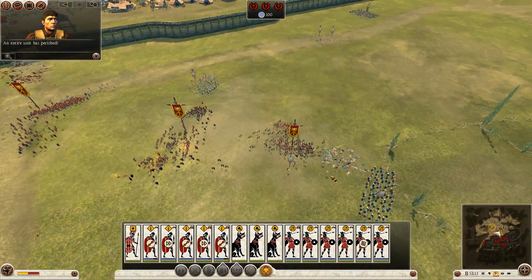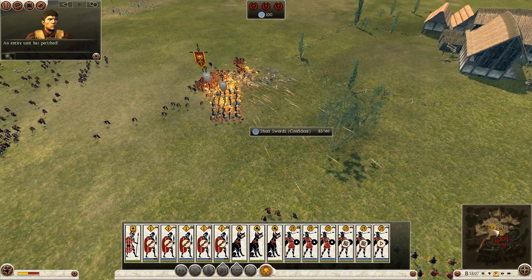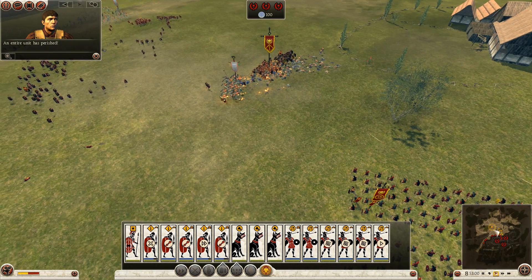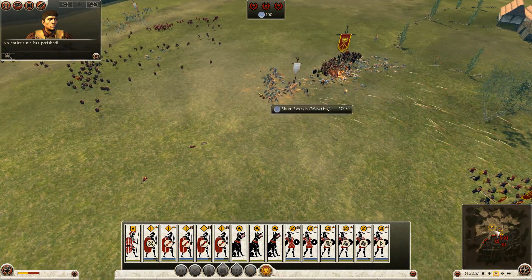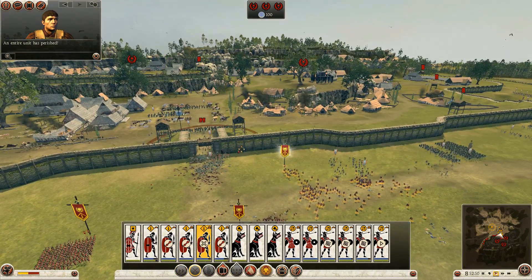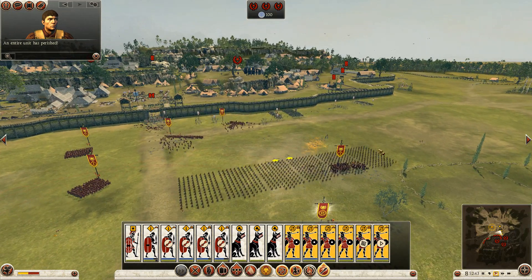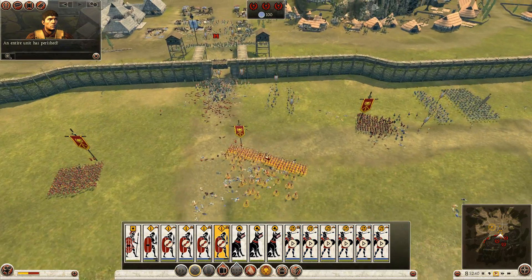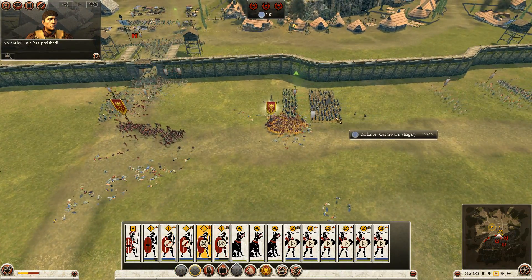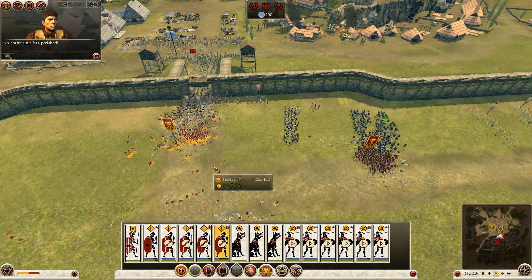That short sword group just got butchered — it went from 100 to 16 in two volleys from our column. Just look at those javelins being thrown, just butchering people down. If we can get our Velites into the fight with their javelins, they will butcher everything. I'm a little hesitant going to this gate simply because of how much javelin fire they can put down. As long as we lock up our troops with the enemies' troops, though, it should be fine.